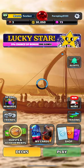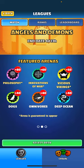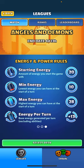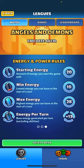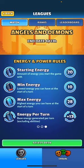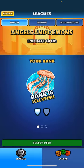Let me show you what league we're in — this is Angels and Demons week. Philosophy is getting the 80 buff, Innovations of War 60, Vicious Vikings 50, and the other three are down at 40. Starting energy is 20, min 10, max 28, and we're only going to get 13 per turn. That's the one I like to keep my eye on — energy per turn — because starting energy runs dry quick. So not that big of a week on energy, but let's jump in.